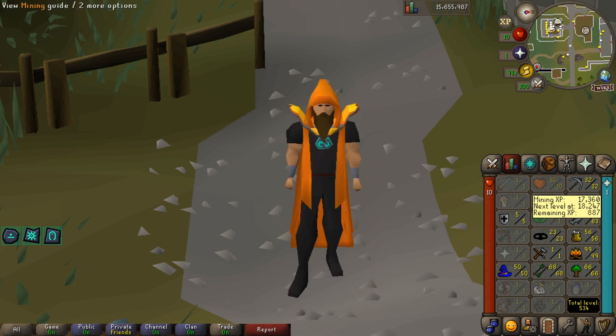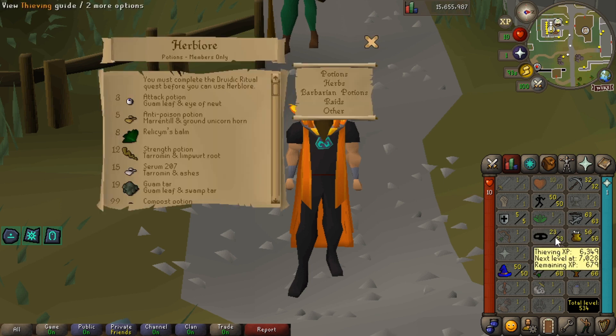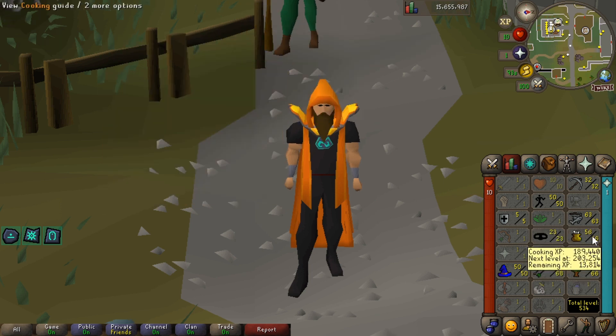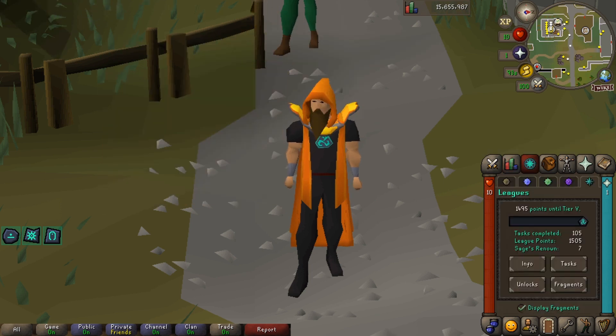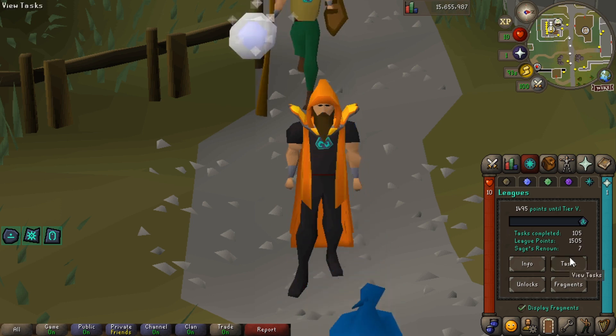Here's how our stats are looking at the start of today. We're going to be focusing mainly on mining and crafting, as those are the two newest skills we've unlocked. We're currently on 1505 points, with seven sage renown in the bank and 105 tasks completed.